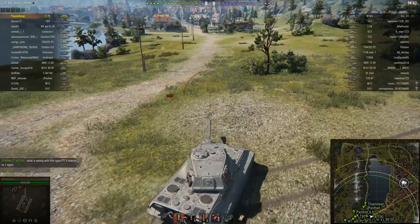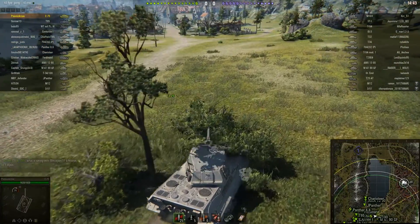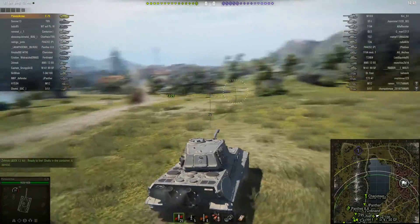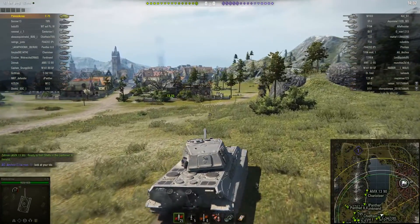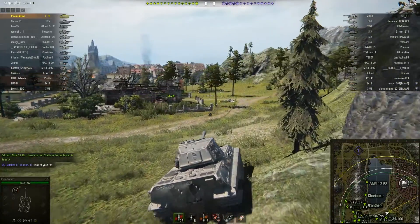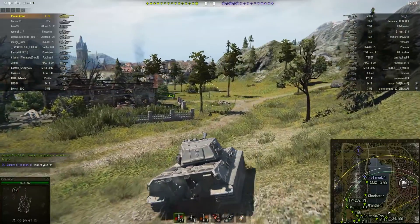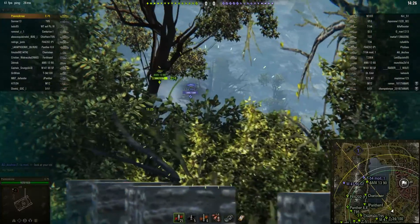This thing has got incredible armor, at least frontally. The armor is 252 millimeters thick on the turret front, 160 on the front of the hull. Obviously the lower plate is quite weak so we want to avoid getting hit there. Side armor of 120 and rear armor 120 on the hull, with 160 millimeters thick armor on the side and rear of the turret.